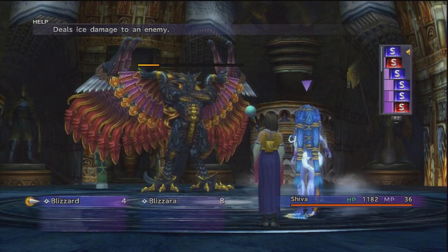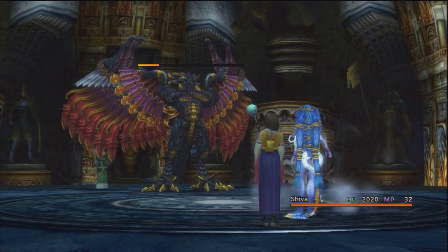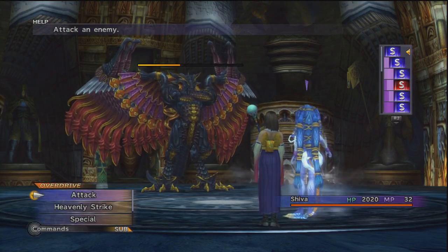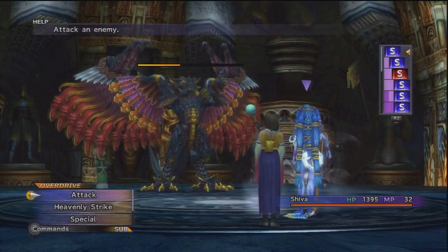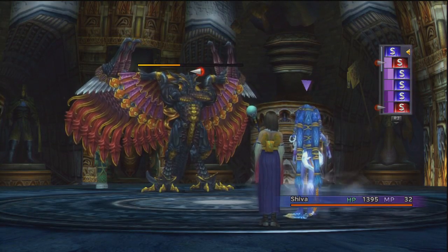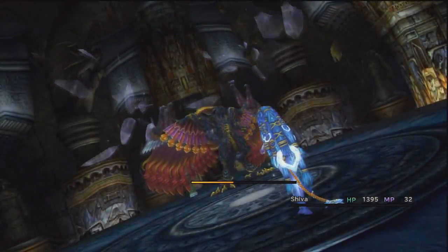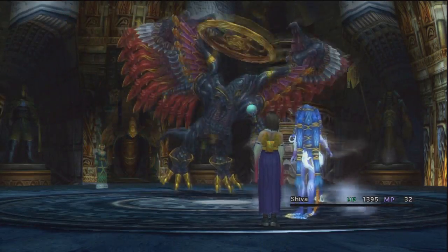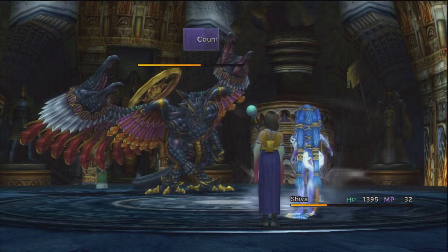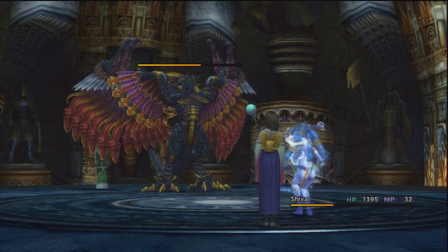Dark Shiva just looks so cool. Now we'll heal ourselves with a Blizzard to save a little bit of MP. That was more than enough. Countdown four. He's countering — I thought that might happen. We've reduced the damage from the counter. He'll counter once and then charge. He's already in his weak stance. One counter which we dodged — beautiful. Reflex would have been great to have. You can't teach your Aeon auto abilities, so that is a downside.